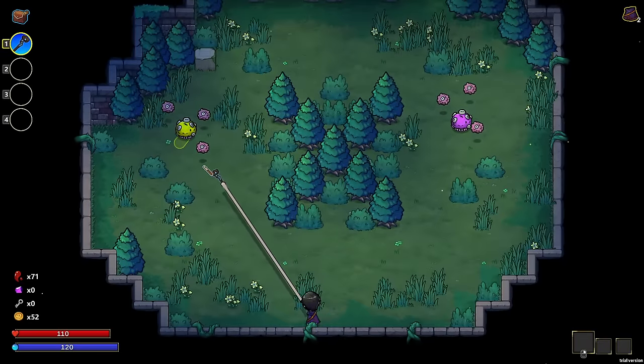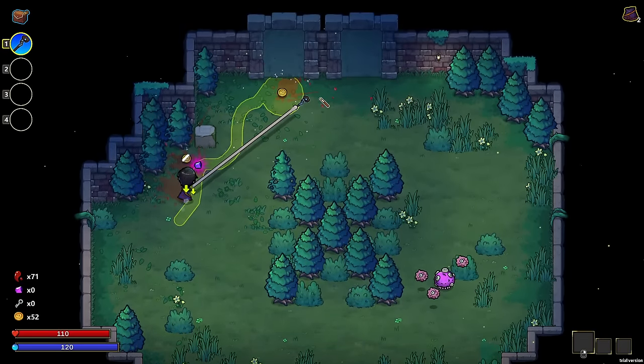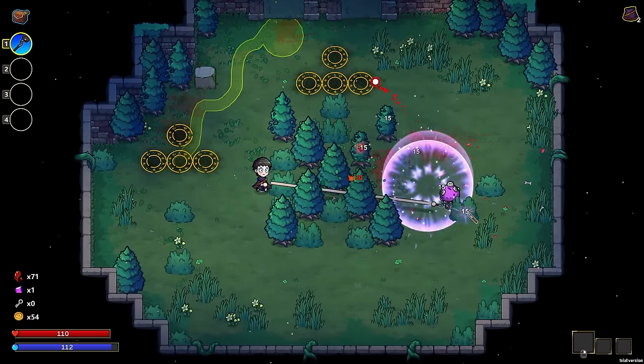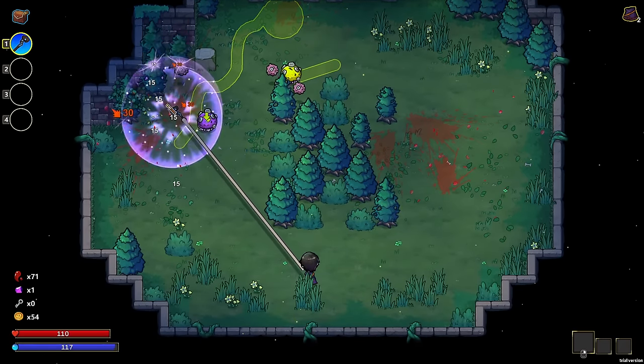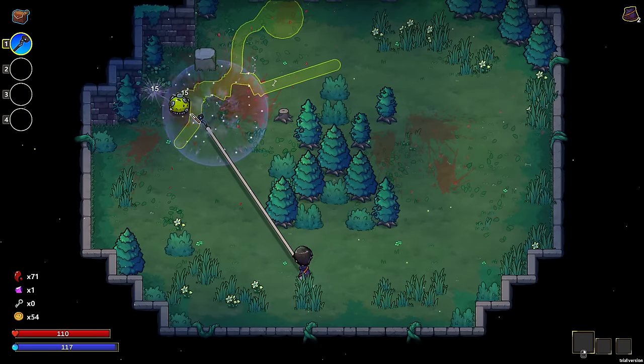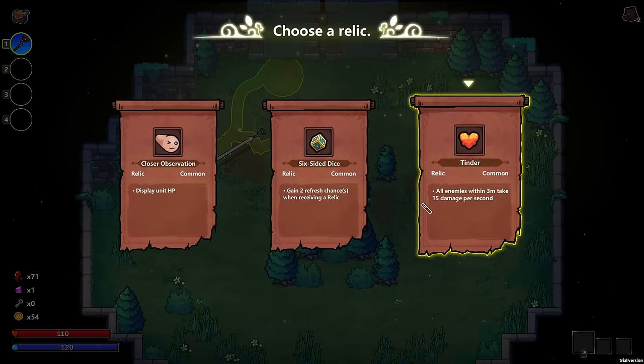With the hard runs, what you want to do is just obliterate everything before it can hurt you. It's not easy to do that because everything is so tanky. But with enough projectiles and damage spam, anything is possible, as you guys have seen from the run that we had with the snakes and stuff.